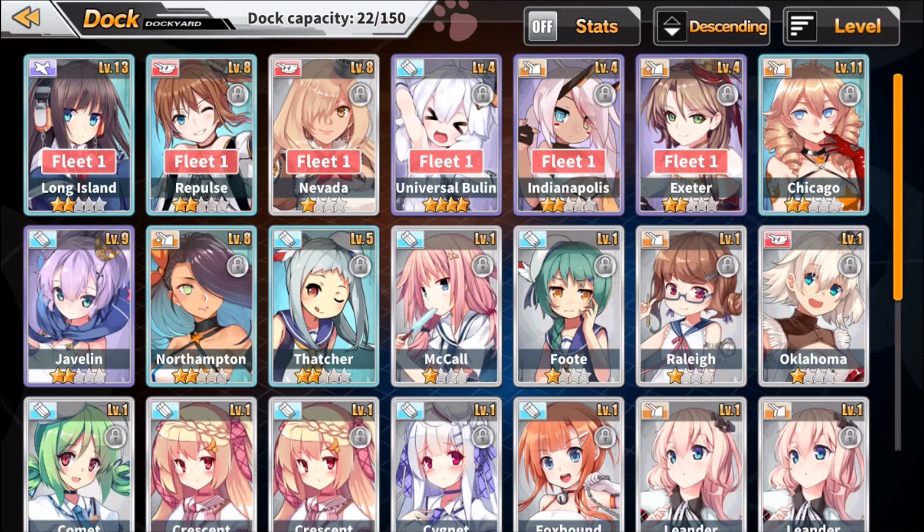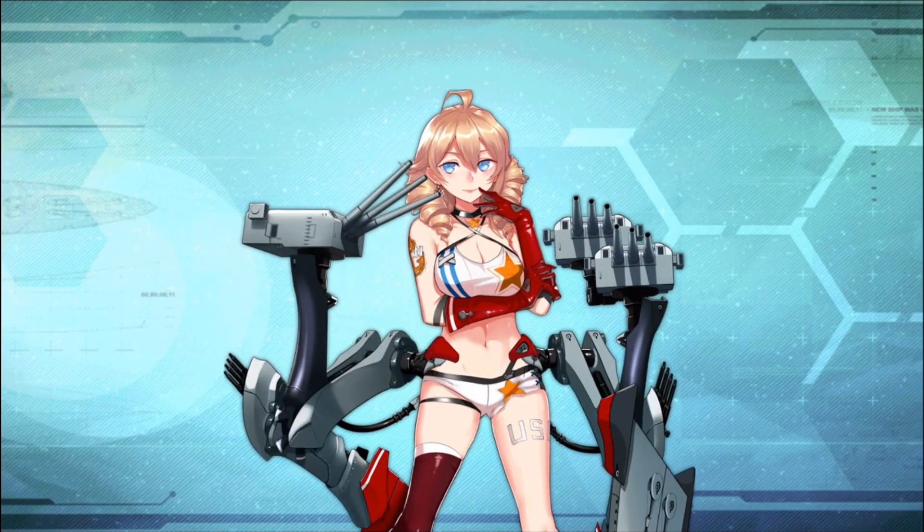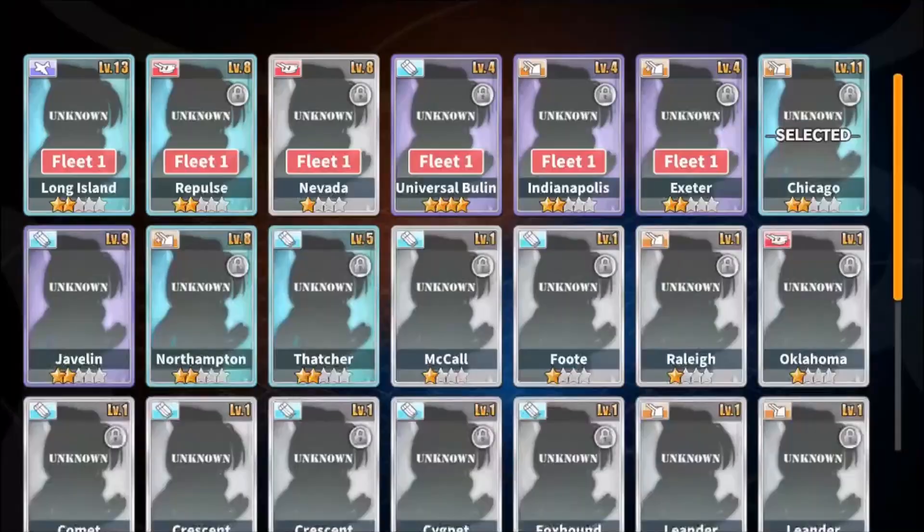I've got a couple of elite characters I've been able to get through the summons. I'll show you some of my personal favorites. One of the first ones I ever got was Chicago, and I just think she looks so cool — she's got these like massive cannons on either side of her body with these robotic legs and stuff. She's a really cool looking character and I love the USA model and everything about her.